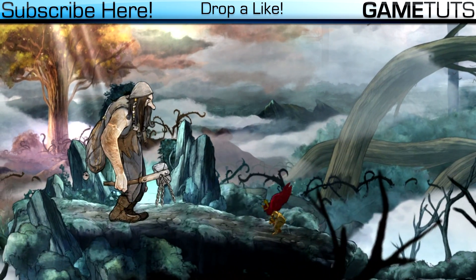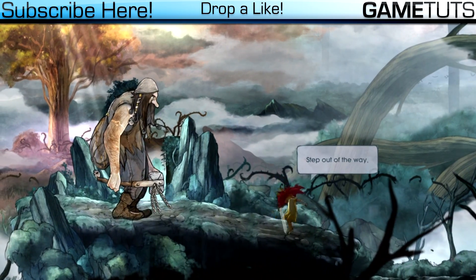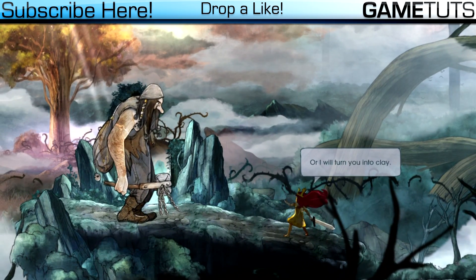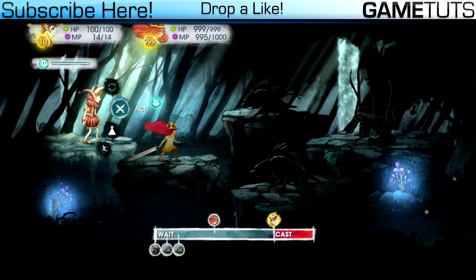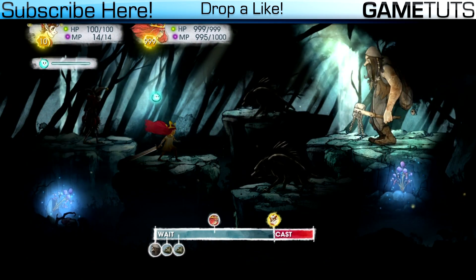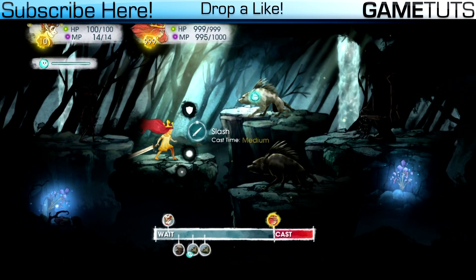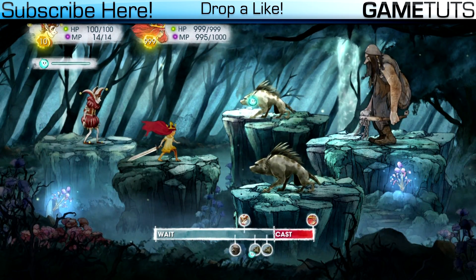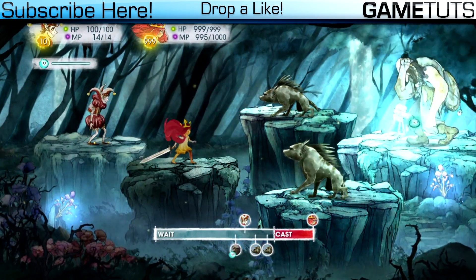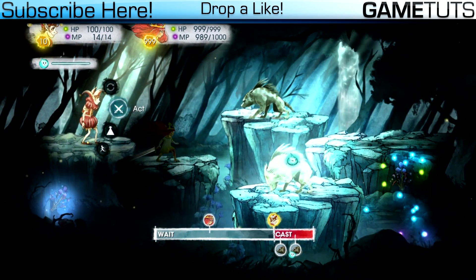I didn't edit the second character just so I can show you the difference — it only applies to the character you edit. As you can see, the other guy I did not edit has normal stats, and the girl named Aurora has maxed out stats. I'm going to attack and it should kill the enemy in one hit. You can see I just did a whole bunch of damage — the giant is now dead in one hit.